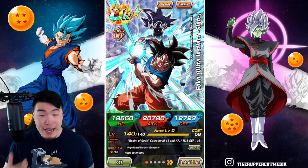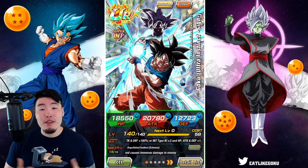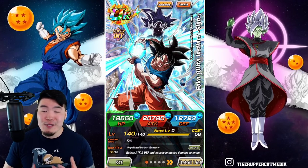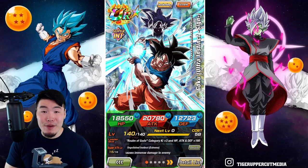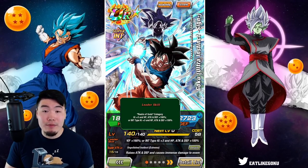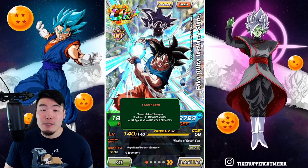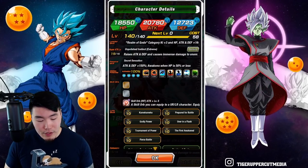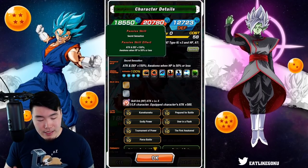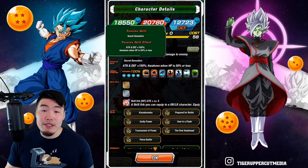Before we get into the actual gameplay, I want to quickly talk about his Extreme-Z Awakening details. If you guys already know what he does, feel free to skip ahead about 30 seconds to a minute. Starting with his leader skill: Realm of Gods category, ki+3, HP, ATK, and DEF +160%, or INT types, ki+3, HP, ATK, and DEF +100%. His super attack raises ATK and DEF and causes immense damage. His passive is ATK and DEF +150%, and then he awakens when HP is 50% or less.